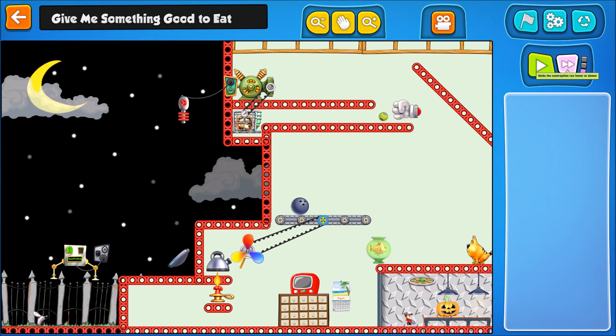Hi there guys, in this video I'll show you how to complete the puzzle 'Give Me Something Good To Eat' in Contraption Maker. Now this isn't a particularly difficult puzzle, however it does say in the description that we have to feed Tim, but that is not the case — you simply need to turn on this generator.